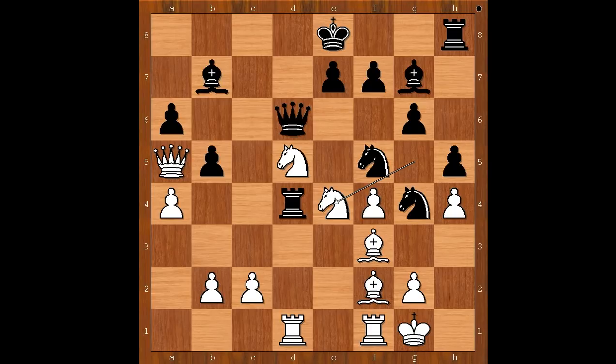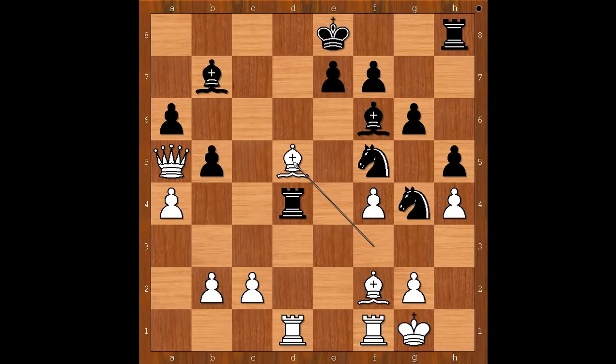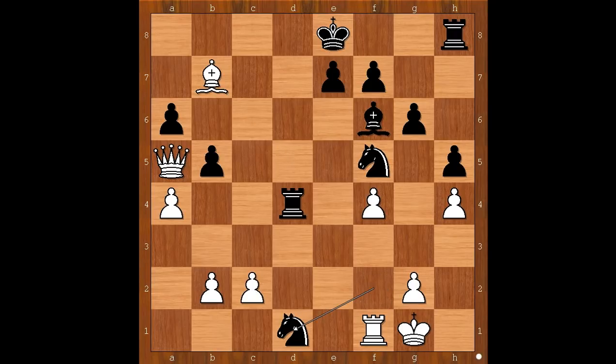Is black in trouble? Well, Taiga Persson played queen takes on d5, walking into this move. Knight to f6 check, bishop takes on f6, bishop takes on d5. But now — excellent move — knight takes on f2, removing the dark square bishop. So black's dark square bishop has no position now. Bishop takes on b7, knight takes on d1, a takes on b5, and Taiga Persson castled king side.